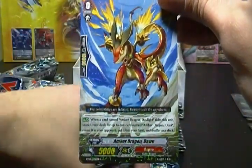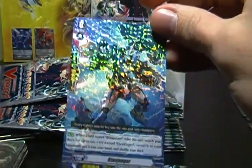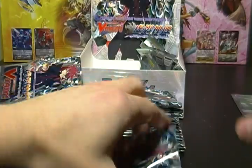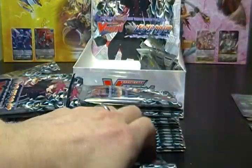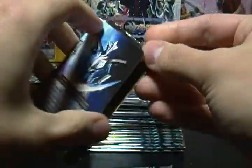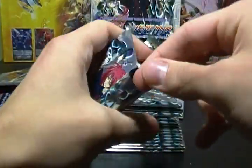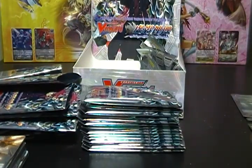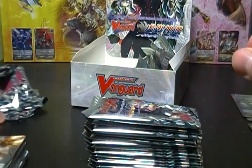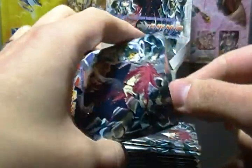Amber Dragon Dawn, Kagero. A Blaujunger, Nova Grappler. Gloom Flyman, Megacolony. Enigmin Rain, Dimension Police. And that's a poorly cut pack there. A Dark Mage. So just one triple rare and two double rares so far. It seems like we usually only get three hits on the right side of the box in this set — seems like it happens in just about every box, if not every box.